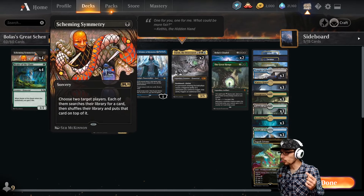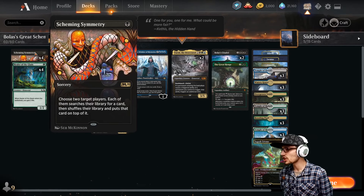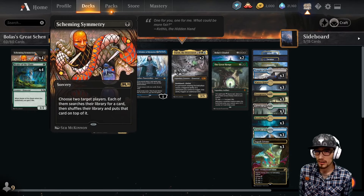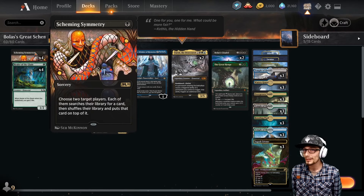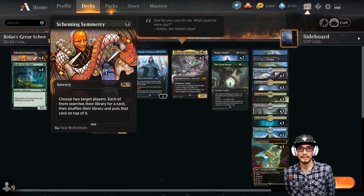Scheming Symmetry is a sorcery speed spell for one. Choose two target players — each of them searches their library for a card, then shuffles their library and puts that card on top of it. Typically this gets bad reviews because your opponent is going to get to draw their card before you normally and then play it, which means you've just handed them the advantage.